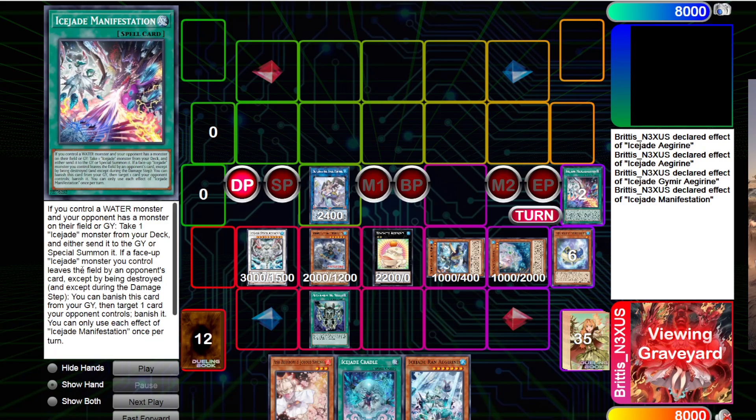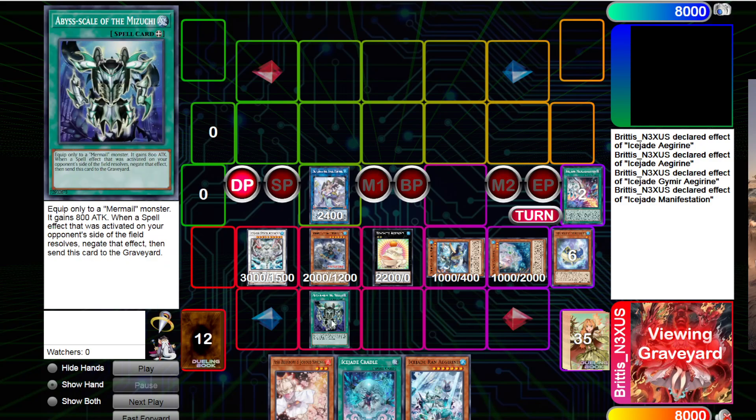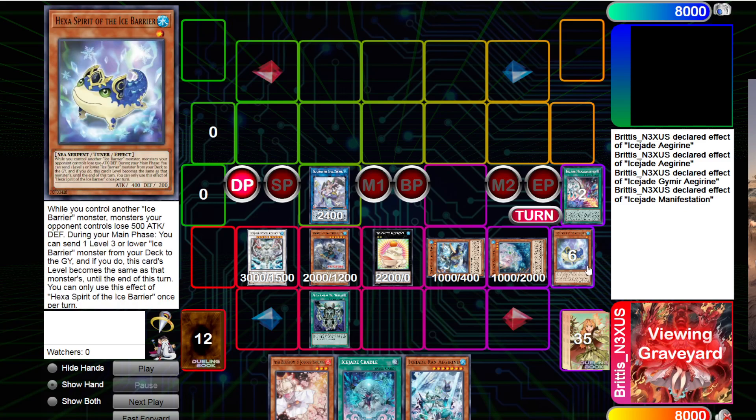One other card we want to talk about is Ice Jade Manifestation. This card is basically an Emergency Teleport for Ice Jade Monsters — you can also Foolish them. But here's the important part: if a face-up Ice Jade Monster you control leaves the field by your opponent's card effect except being destroyed, you can banish this card from your graveyard, then target one card your opponent controls and banish it. So this is another disruption. At first it doesn't look like a big deal, but if you're piling up the disruption from this card with the Nectomis on board, the Adrien protecting everyone, with the Toad, with Mizushi in the graveyard — we're threading into Snake-Eye territory here. This is a very, very disruptive web board covering a lot of avenues.